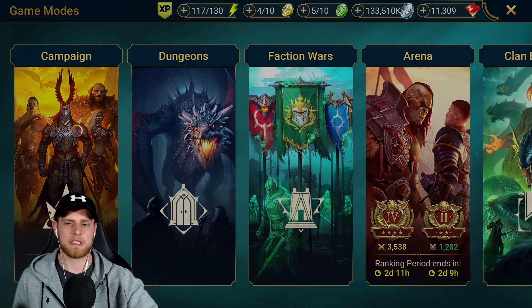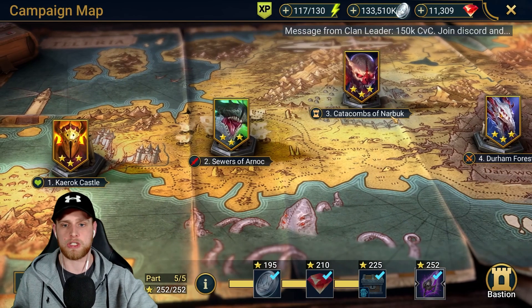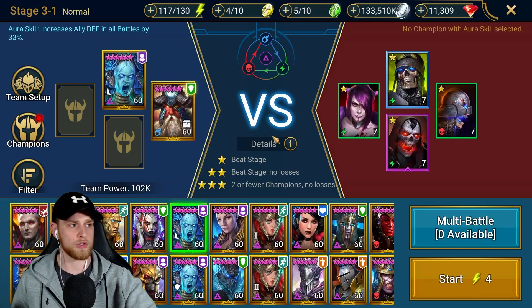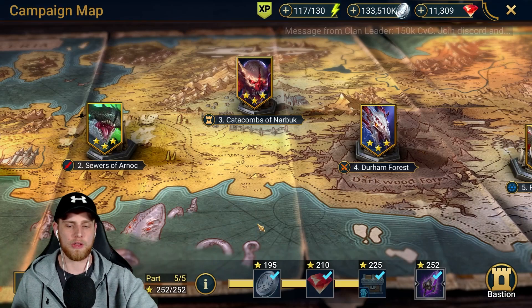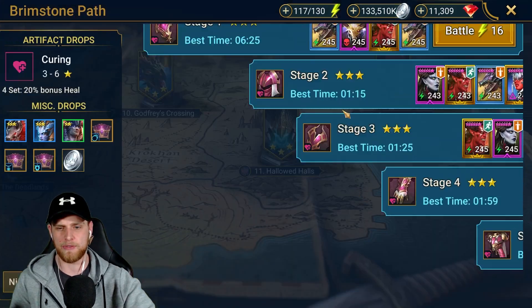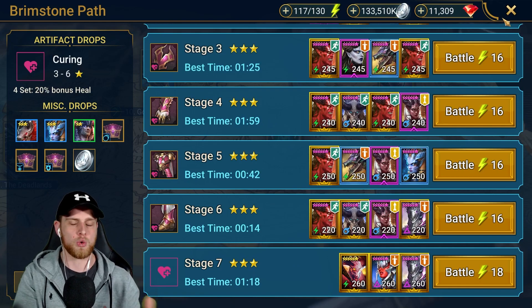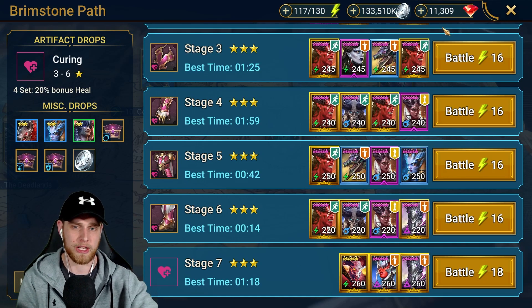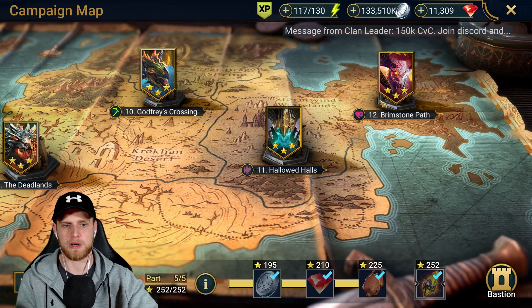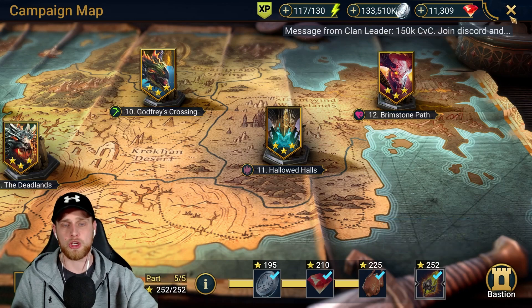The next thing is some of the progressional rewards. So we have the campaign — if you're not doing this, make sure you're going through and three-starring all these areas. To get three stars you have to use two or fewer champions with no losses. These rewards are very nice, especially when you're first starting out. We have normal, hard, brutal, and nightmare. A hard sticking point is stage 12-7 — if you guys have questions, join the Discord or the Twitch channel at twitch.tv/Tyraku. It does require some specific champions, but once you finish it, you do get a sacred shard.